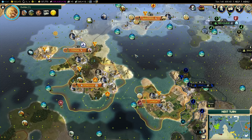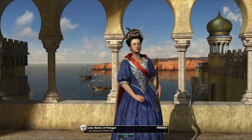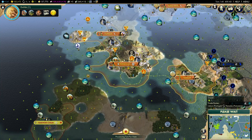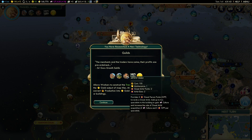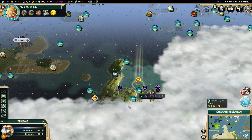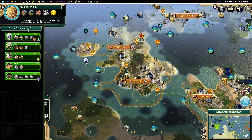I can't get any more open borders until I get tourism — nine turns for this. Merchants and traders have come; their profits are preordained. This is purely for the trading post and the artist slot, and the amphitheater has already been built. We see everything in here, which is good.